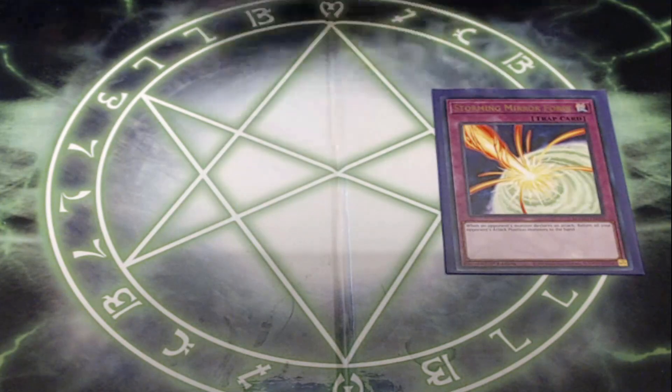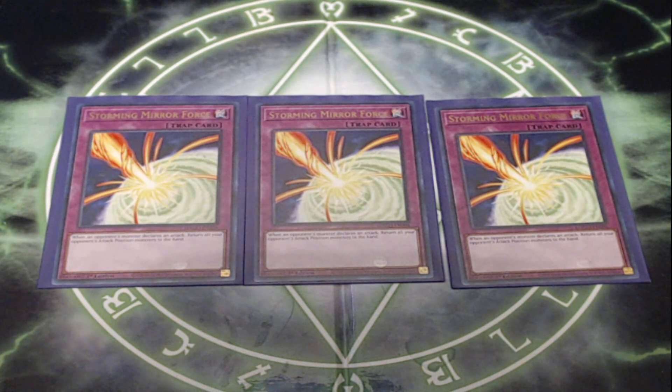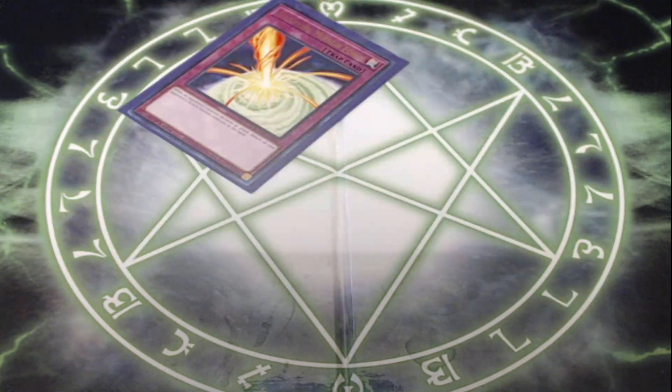I'm playing three copies of Storming Mirror Force. Storming Mirror Force is like any other Mirror Force card — when your opponent's monster declares an attack, you do something to their attack position monsters. Storming Mirror Force bounces them all back to the hand, which gets around monsters that can't be destroyed or things like that. Regular Mirror Force might be fine since a lot of those indestructible monsters are harder to get out when Summon Limit's on the field, but in case Summon Limit's not on the field, Storming Mirror Force is just a good option. This is very important for protecting your smaller dinosaurs before you make your Evolzors.